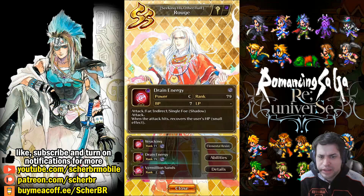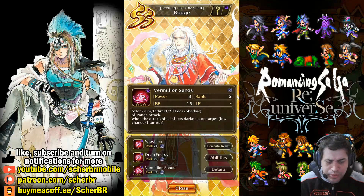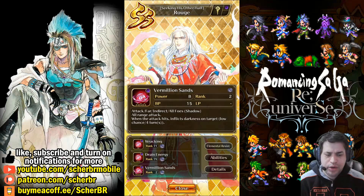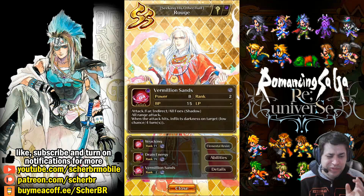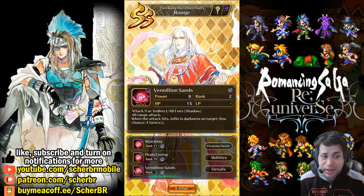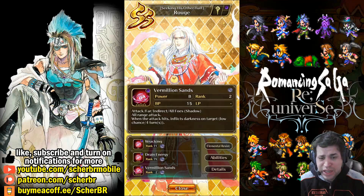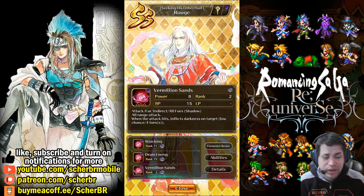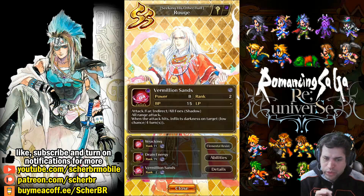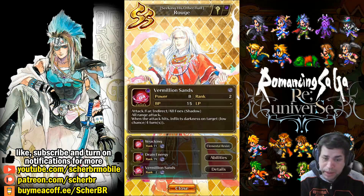It kind of helps out if you are using a healer. The healer will heal other characters instead of Rouge, and this makes up for a lot of savings. We also have Vermilion Sands. Vermilion Sands is an AoE attack that will hit all enemies. The power is not so high — it's B power — and the cost is very high with 15 BP. It's good to be used on waves of enemies. At least three enemies is when I recommend using this, and only when you can't use paralyze.